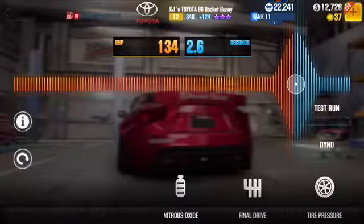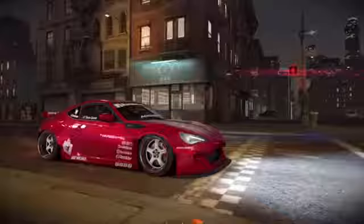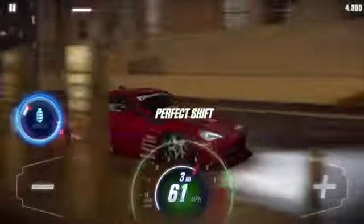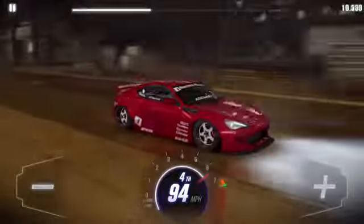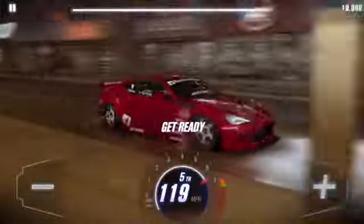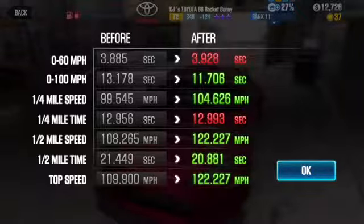Here's the Toyota 86 Rocket Bunny tuning. I'll also go ahead and show you guys the test run. It does 0 to 60 in about 2 seconds, and 100 miles an hour in 13 seconds. I'll also go ahead and buy the dino session as well.